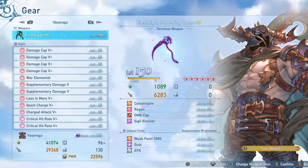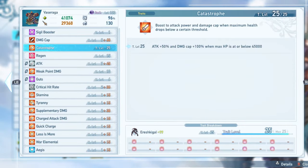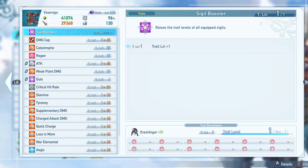The best weapon you can possibly have is the Terminus weapon, mostly because of the Catastrophe bonus effect, giving you a 50% attack boost and a 100% boost to your damage cap when your maximum health is below 45,000. You'll be doing a lot of additional damage compared to every other weapon in the game. Sildo Booster is also a really good effect to have, boosting all your trait levels to get extra benefit out of all your sigils.